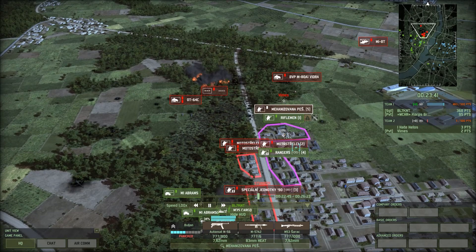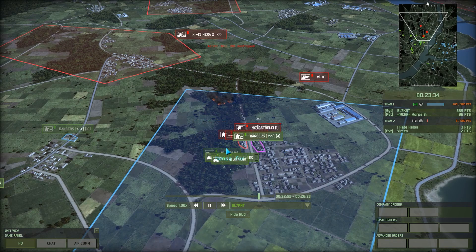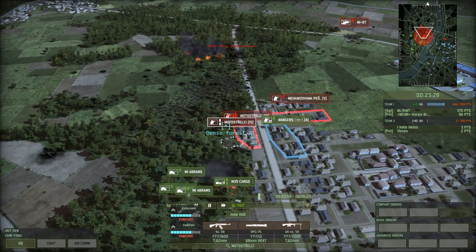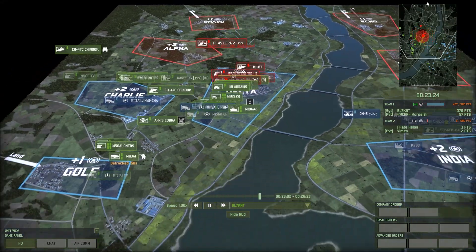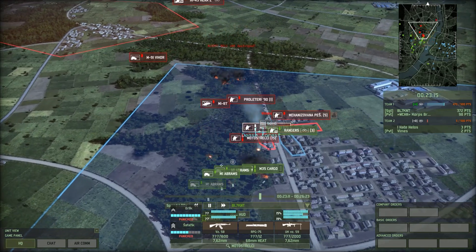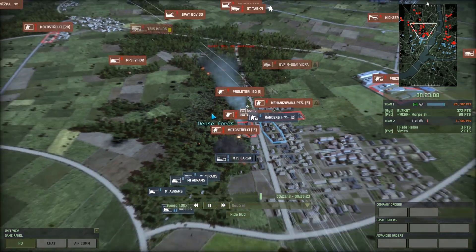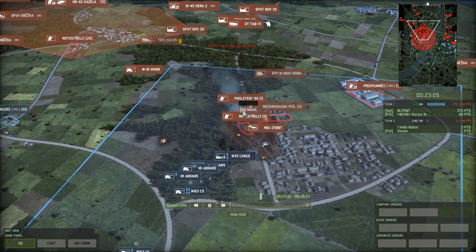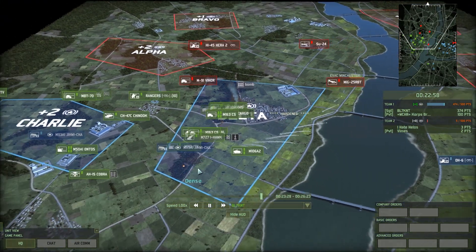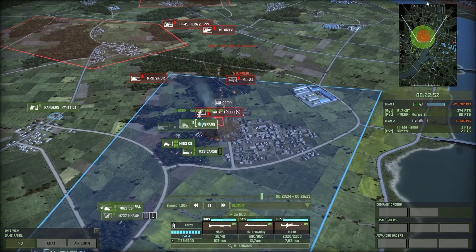Mechanizovana and Motostrelchi are out-dueling Rangers and Riflemen, so it looks like a Red 4 hold in the town for now unless the M1 Abrams and supporting infantry can get some good work done. The triple tank in the woods is proving more effective than I thought. My own Peace Pheasant 1 is trying to get a little support — I pinged Core so he doesn't move up into it. One unit of Motostrelchi in the woods, one in the town: 15 strength, 17 strength — nice defensive action by Core.